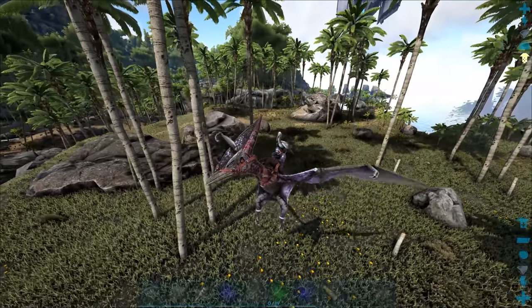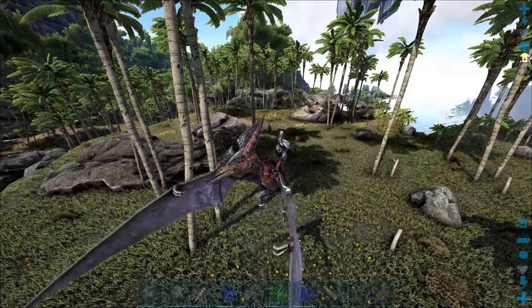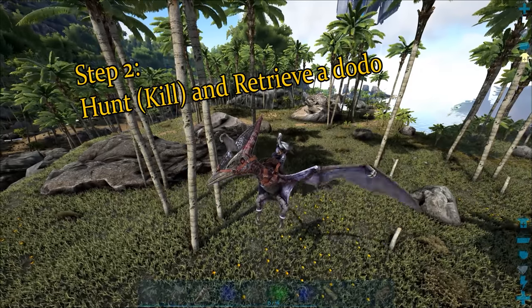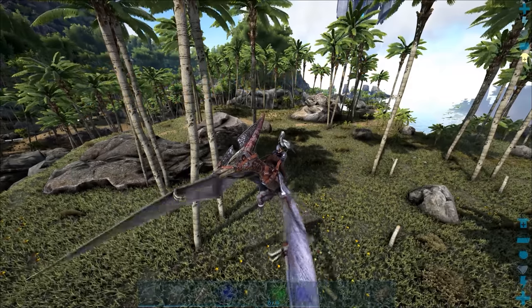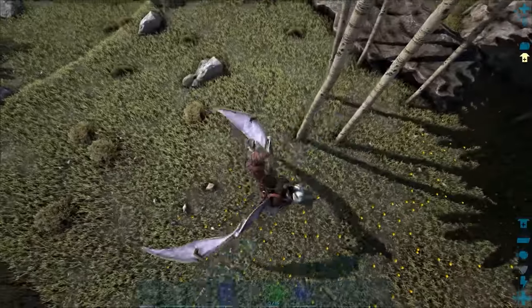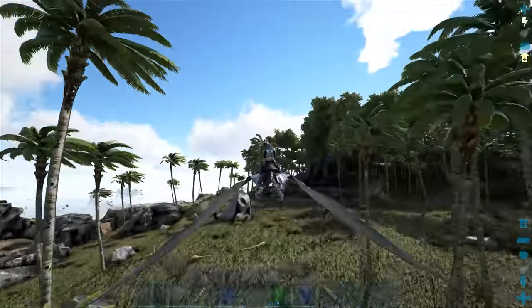Alright, we're back in the daytime — visibility is pretty good right now. Now we're going to move on to step two of the video guide, which is to command our Ichthyornis to hunt and retrieve a dodo. This will in turn give us the prime meat to harvest from.